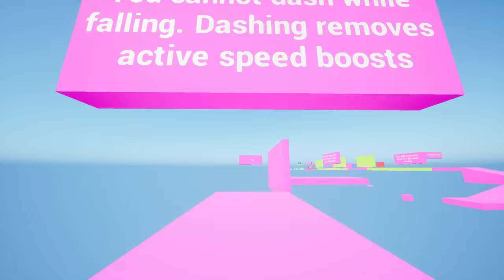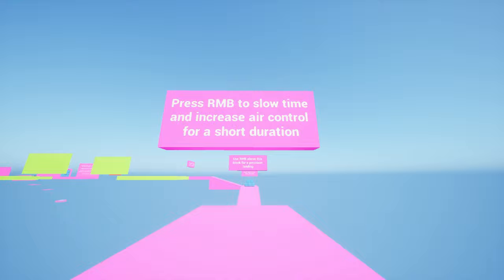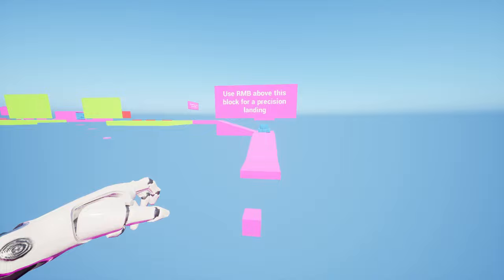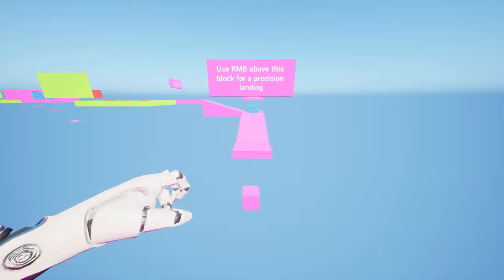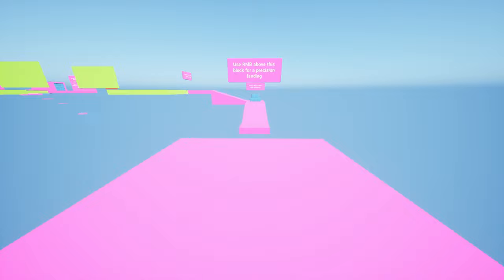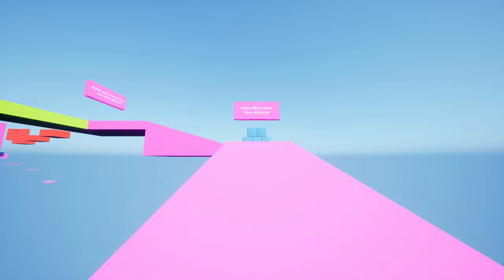Press right mouse button to slow time and increase air control for a short duration - I should have read that first. Use right mouse button for precision landing. I'm still going too fast, momentum's carrying me forwards. There we go - and then dash over. Hold left mouse button to move blue obstacles - oh cool, this is really good.